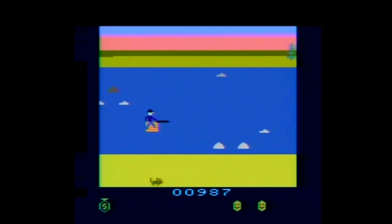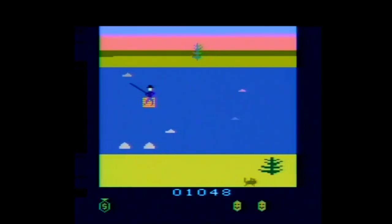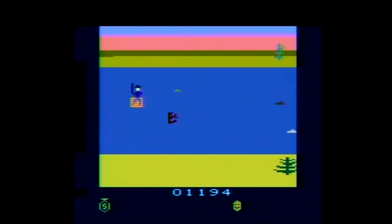Raft Rider is a horizontally scrolling rafting game for one player only. The difficulty is affected by the difficulty switches. When the left difficulty switch is in the A position, the river will move faster than when it's in the B position. When the right difficulty switch is in the A position, the moose will move in the river, but stays still in the B position.